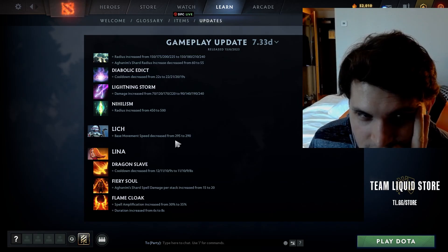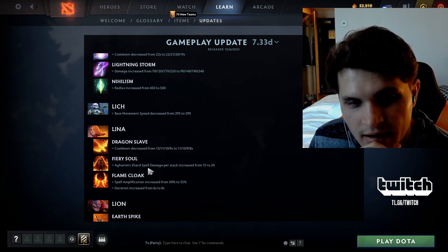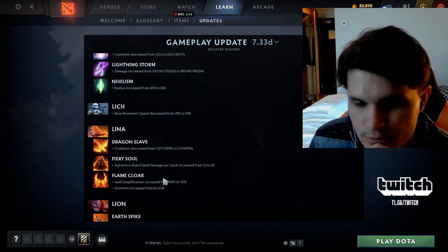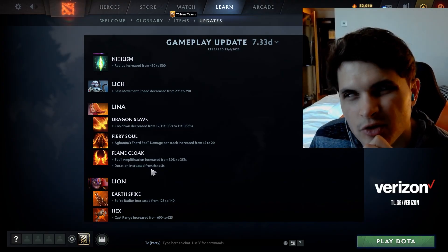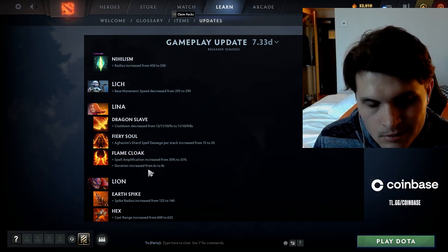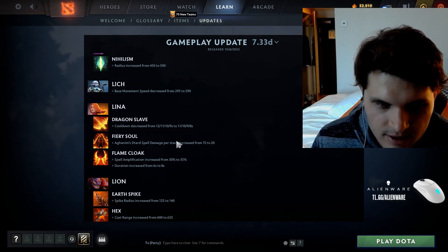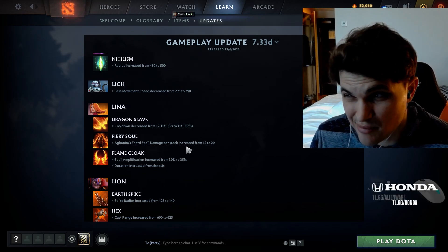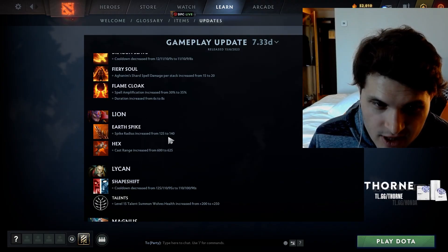Lich base movement speed increased by five — getting the CM treatment. Lina's Dragon Slave cooldown nerfed by one second. Aghanim's Shard spell damage increased by 20, though that's an extra 35 damage at max stacks. I think Lina is still pretty unplayable. The new map is just really bad for any position-based ranged core like Drow, Lina, or Sniper. I don't think this is enough to make her relevant.